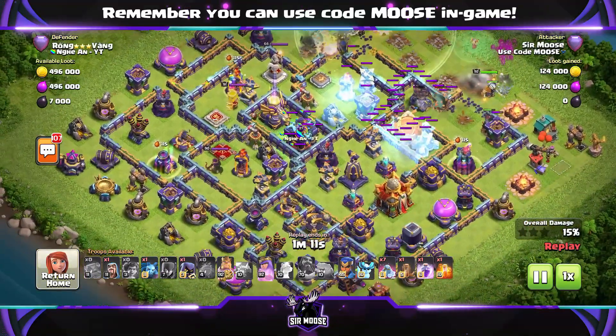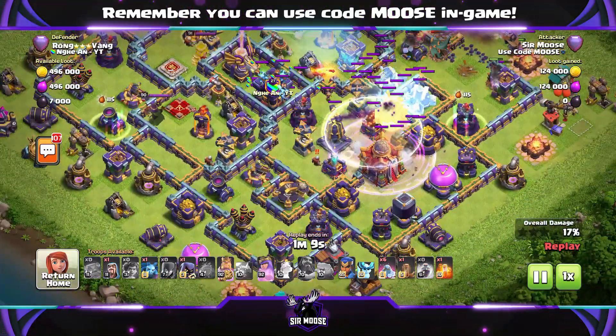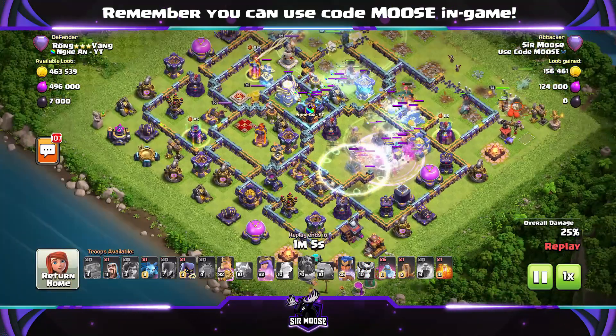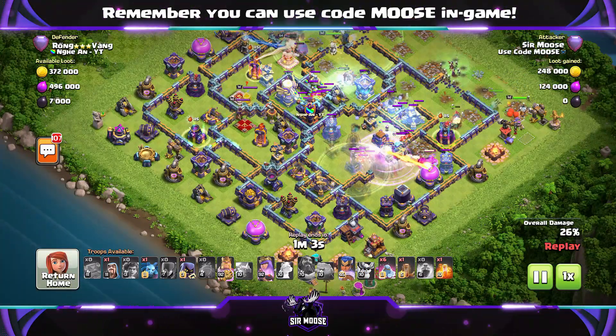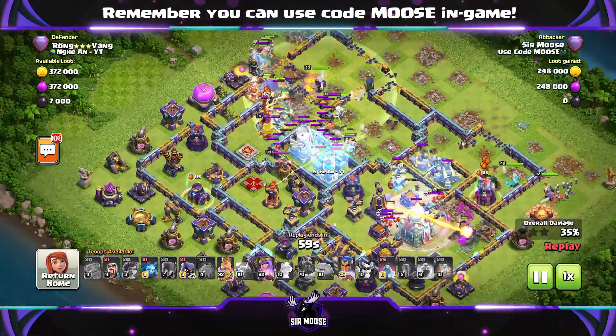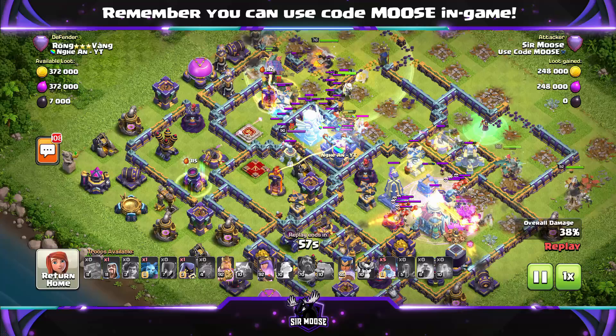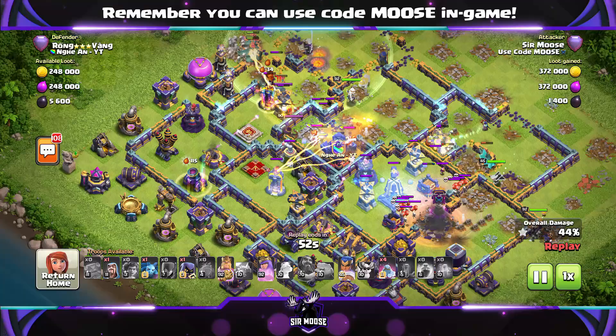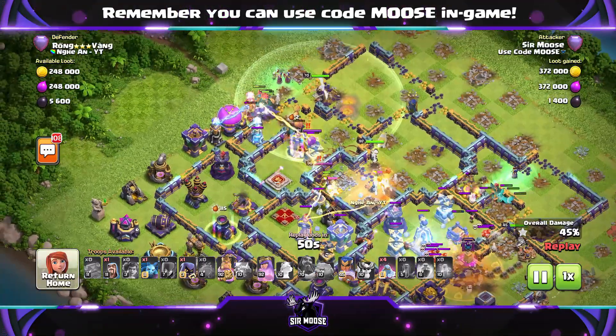Send in the battle blimp to take out the Town Hall - you don't have to. And then the most important part of the attack: in front of the main army, put down those bags of frostmites. They are amazing. They slow everything down, distract all the defences. You've got ten of them. Just keep everything sort of frozen, slowed down and distracted, and your army will go through the base and take everything out.